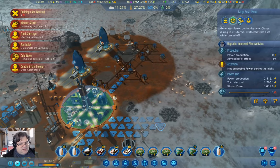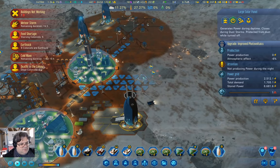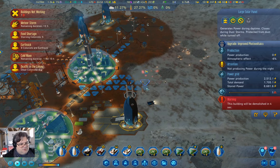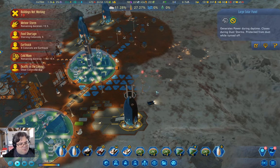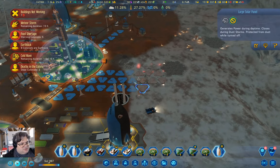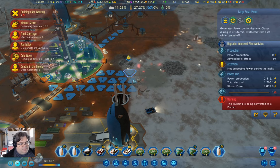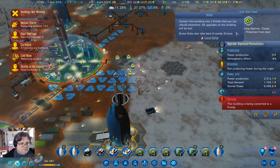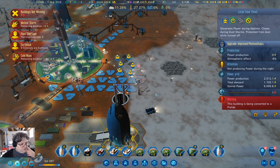What I'm going to do is actually take these solar panels out. You know what you should do? You should prefab some of them. Yeah, I probably should. Prefab. Yep, I should definitely do that.